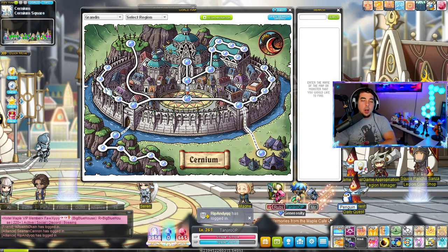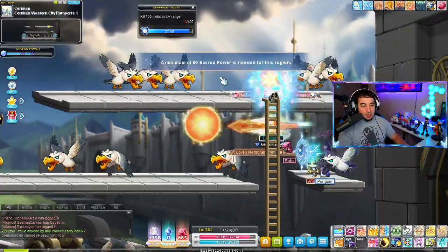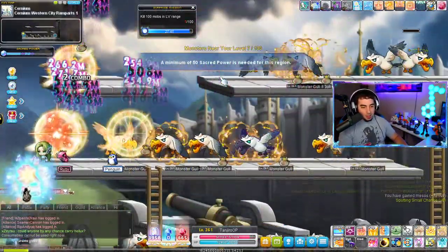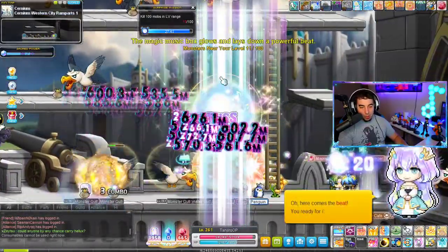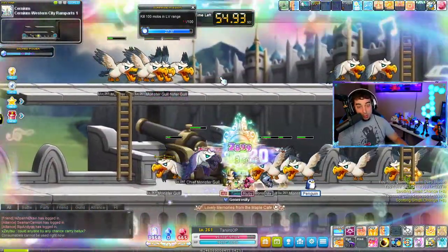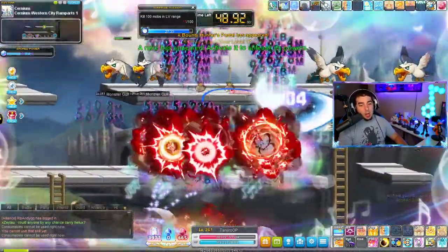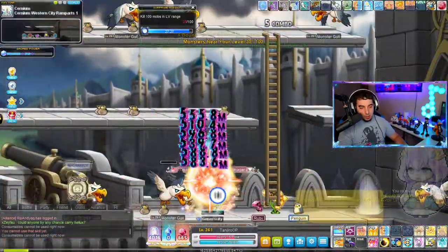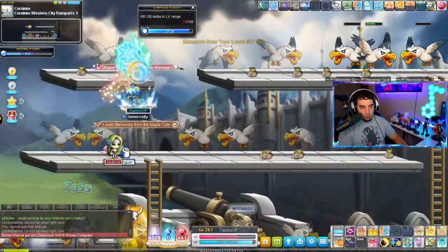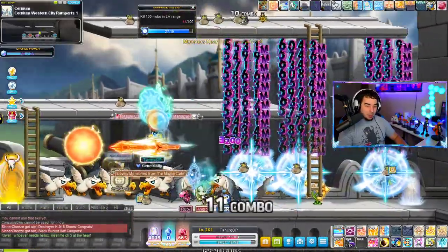I'm going to go from easiest maps to the strongest maps, where I train, and where other classes train and why. Western City Ramparts 1 is a nice small map for new people that are level 260 with 10 sacred power, or people that aren't strong enough to train the stronger maps. The good thing about this map is: one, it's small; two, it gives more XP than Limina by a lot. The drawbacks are that you don't get any familiar cards, and you don't get droplets here.